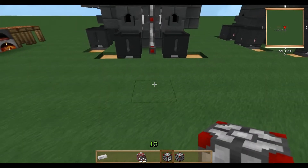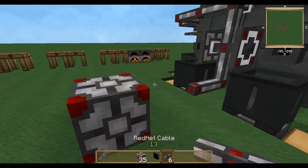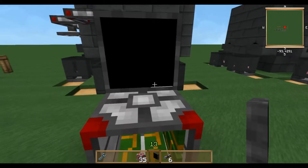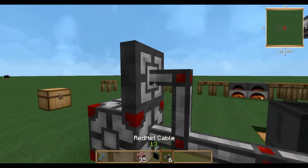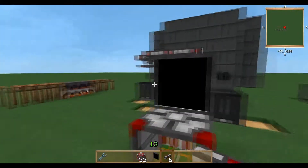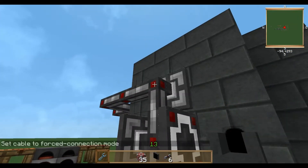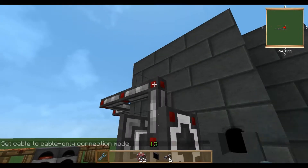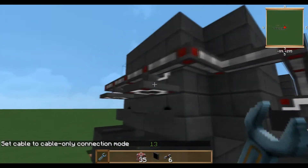So if we get our rednet controller and plonk him down in the world right about there, we're going to sort our inventory out a little bit. We'll go ahead and connect this fella up, and plonk our historian on top — shift click and he'll come up. As you can see, the line there indicates that nothing is happening — it's a flat liner if you'd like to call it that. So we'll plug him in at the back. Now a few things with this rednet cable — it has a few different modes. By right clicking on the red square we can change the mode, as you can see down the bottom left. To set cable to force connection, we can force the connection to the smelter. But that smelter block doesn't do anything, so we're just going to go to the next one, which is cable to cable only. And this makes it look a little bit better, a bit cleaner.